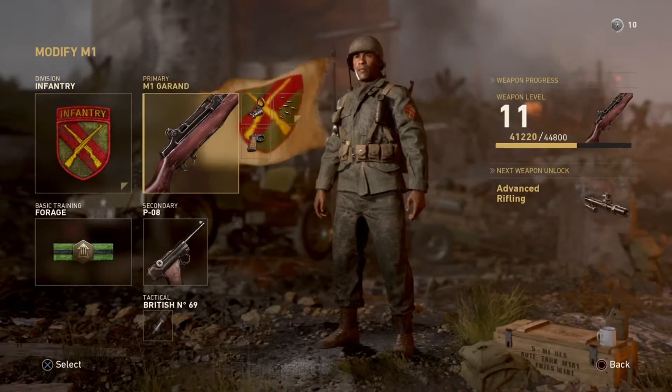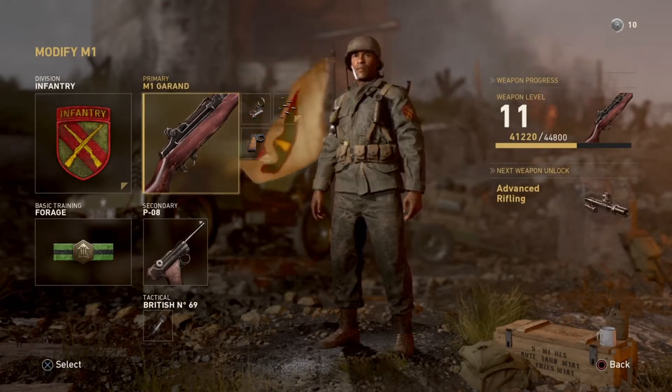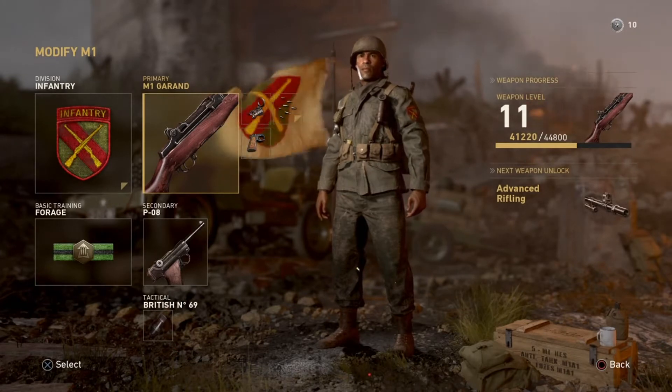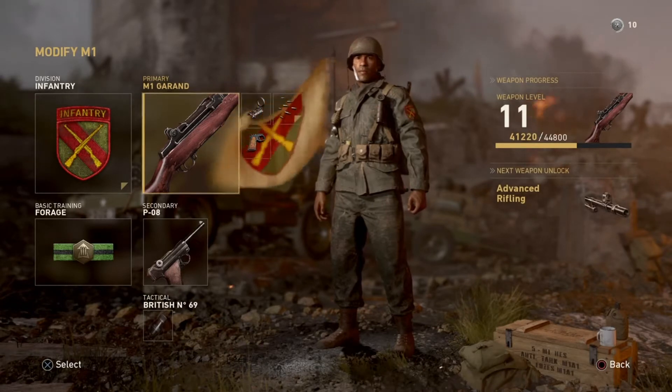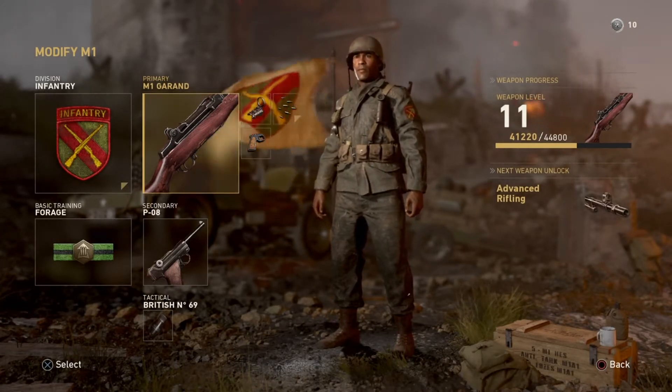Getting into the class today, I used the reflex sight, quick draw, and rapid fire. It also has the bayonet because I'm using the infantry division. I get so many kills with the bayonet — it's so good. Honestly playing this beta, I've only been killed by the bayonet like 3 times, and it needs to be used more because it's actually really good. It's good for me anyway with the M1 Garand.